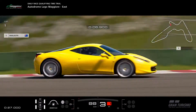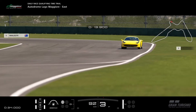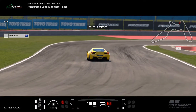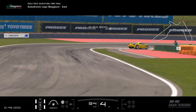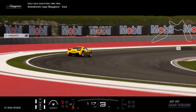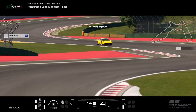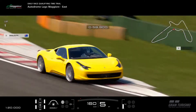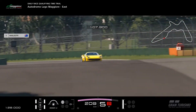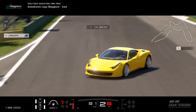Welcome back to another lap guide video. Daily Race A this week is the Ferrari 458 at Autodromo Lagormagior East. We've chosen the yellow one — it had to be yellow or white. Fairly tricky car to drive. We were playing around with the brake balance; we used negative two for this lap but also tried negative one and zero with similar results. It's all about maximizing track limits, being gentle on the throttle, carrying speed, and maximizing trail braking areas. These brake zones with the sport hard tires are extremely long.